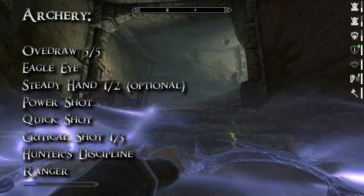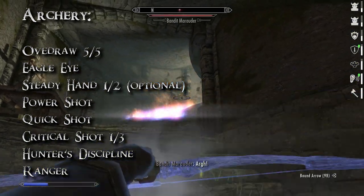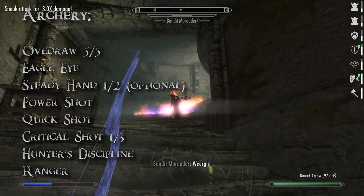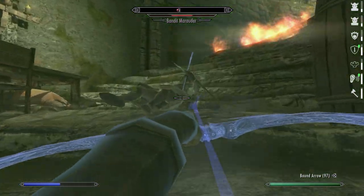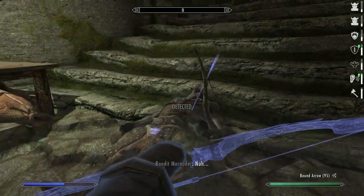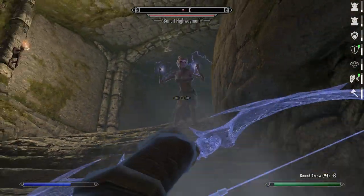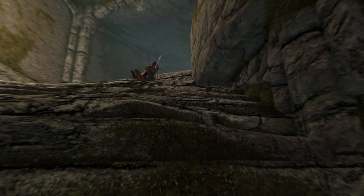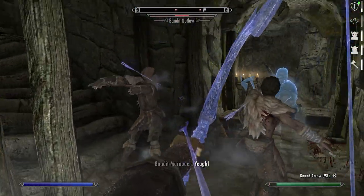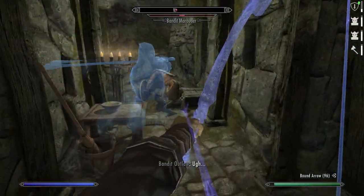Let's start with Archery, where we need a lot of perks — certainly all 5 ranks of Overdraw, because we can't use Smithing for damage increase. One rank of Steady Hand is technically optional, but there's going to be a lot of chaos going on: the undead rising and falling, shades being summoned and absorbed, Whirlwind Cloak effect in your face. Quickshot and Ranger are both quite essential to low-armor archers, allowing for easier dodging even when notching an arrow.